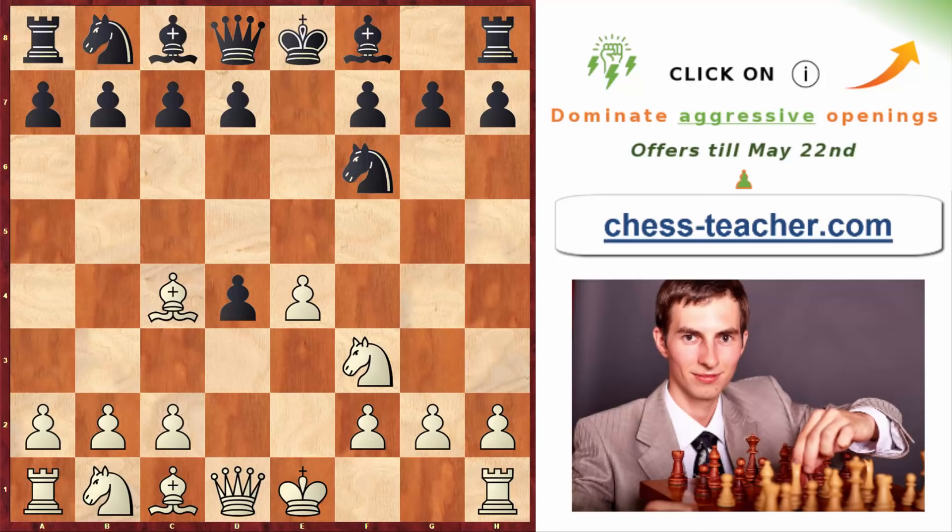Instead of recapturing the pawn immediately, you go knight to f3, continuing your development and offering black an opportunity to capture one more pawn on e4. If black is greedy and captures that pawn, after queen takes d4 you get a really powerful attacking position. In a practical game black is already somewhat in trouble — it's fairly difficult to find the right defensive moves.